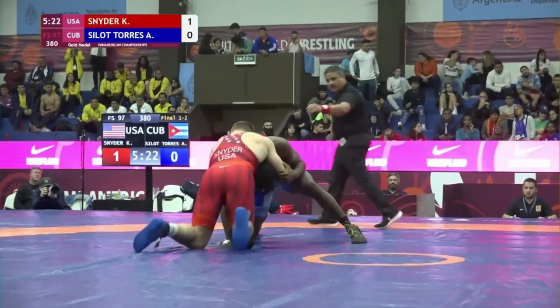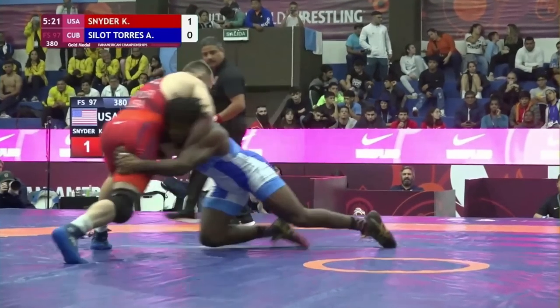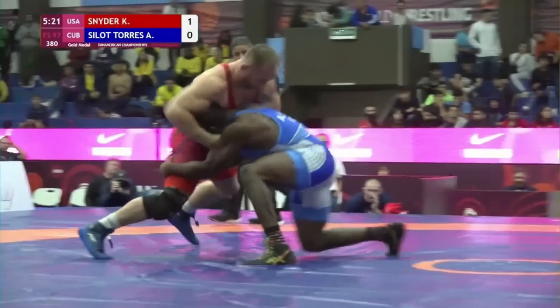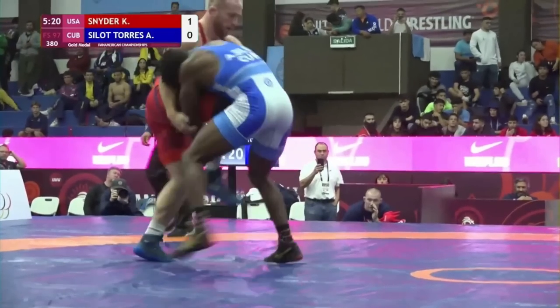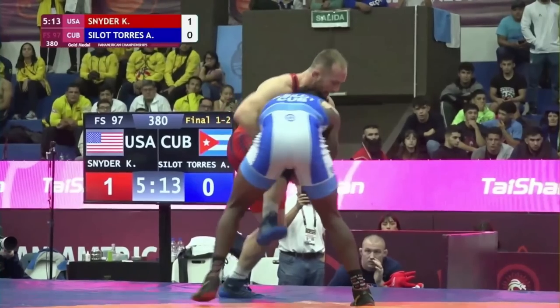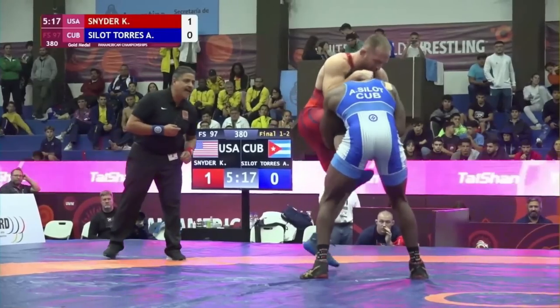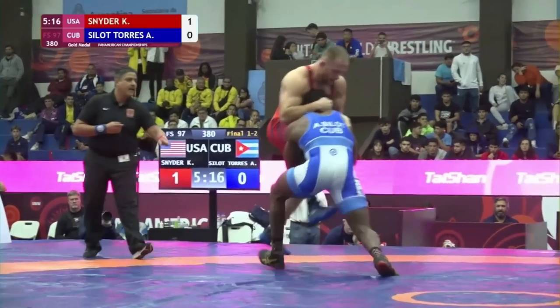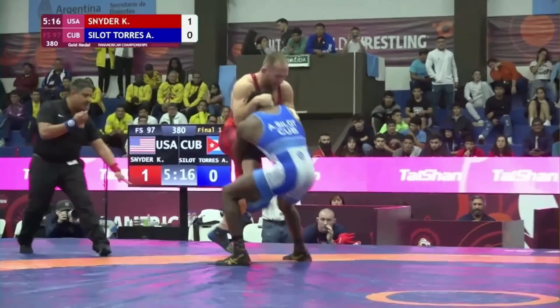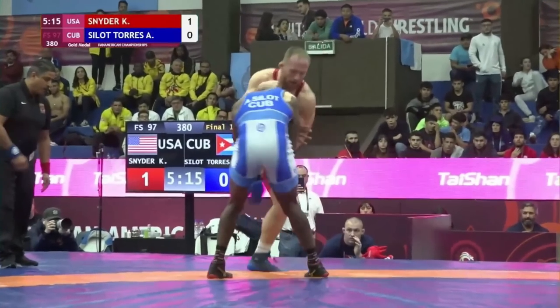40 seconds in, Kyle has another front headlock. Arturo comes up to a double — something you don't typically want to try in this position because it's pretty easy to get snapped down when your hands leave the mat. But he makes contact with the legs and drives himself up, gets to a high single. Kyle controls the head, whizzers, attacks the hand, so Arturo has to settle for a push-out. Arturo should have tried to run the pike, then double, change direction — anything but just walking forward. Score is 1-1, Arturo winning by criteria because it's tied and he scored last.